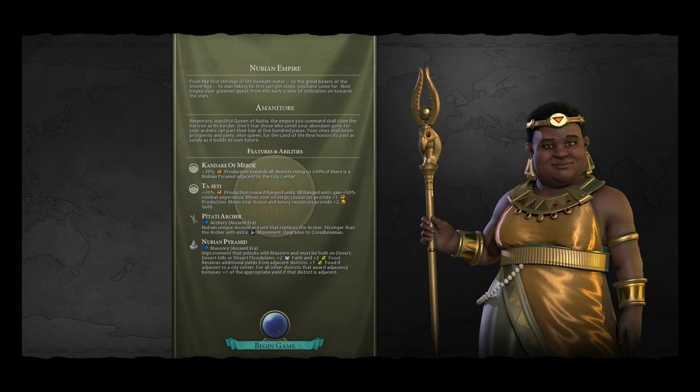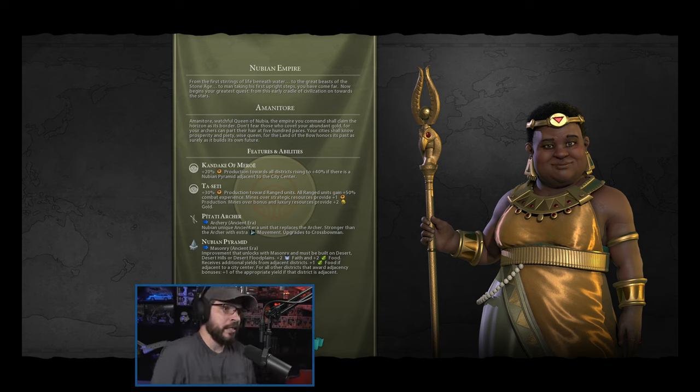Alright, 'The Land of the Bow' — that definitely tells us a bit more about what we're going to be playing with. We've got four bonuses here. We've got the Kandake of Moreau: plus 20% production towards all districts — already a huge deal. And then it rises to plus 40% if there's a Nubian Pyramid adjacent to the city center. So we're going to want our pyramids adjacent to our city centers everywhere we possibly can, because 40% — that's like half the time to build a district. That is insanely fast, and that's going to be really, really useful for us going forward. And that lasts the entire game.